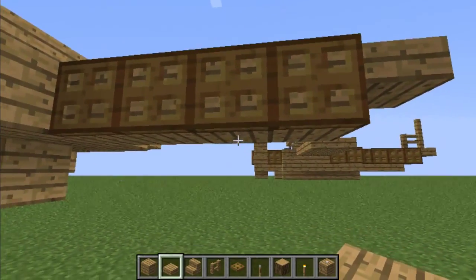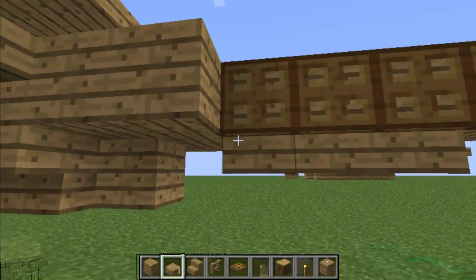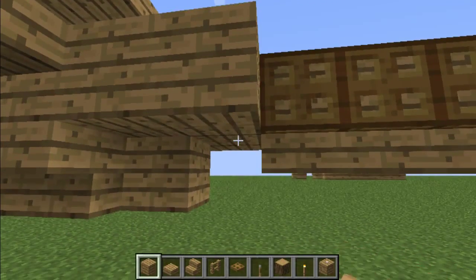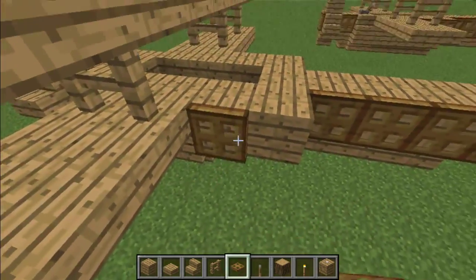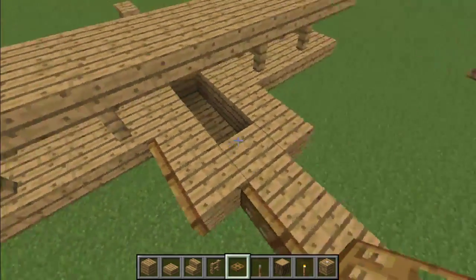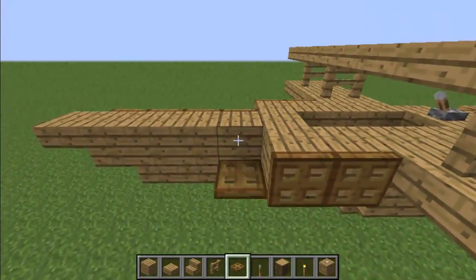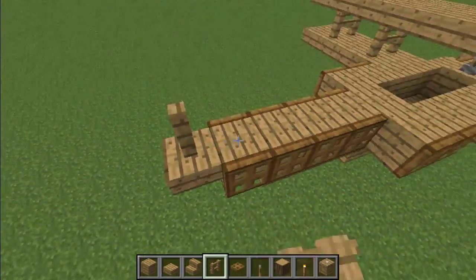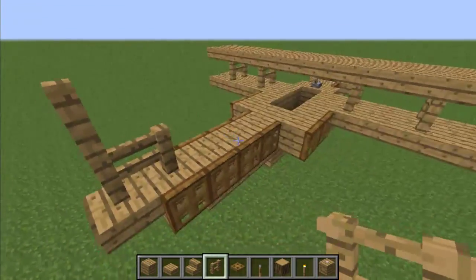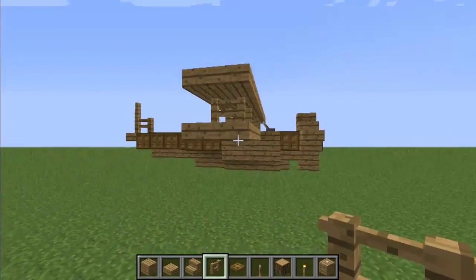Then place half slabs underneath the first three blocks of the tail, and then a full slab there, and you're almost done. Two more trapdoors along the side — make sure to do both sides too, got to make it perfectly symmetrical. And put two fences there and a fence on top, and your tail is complete.